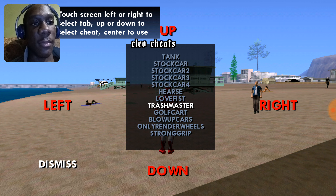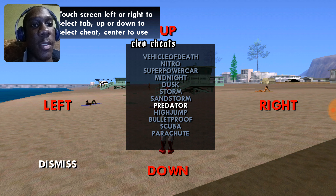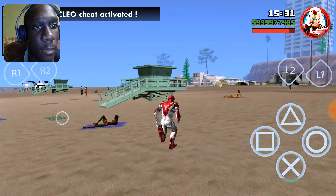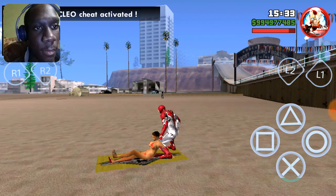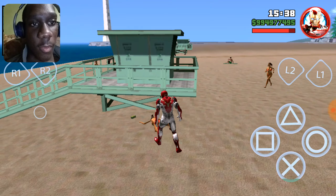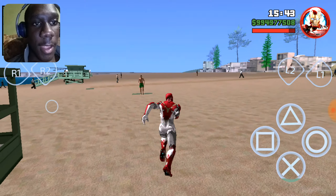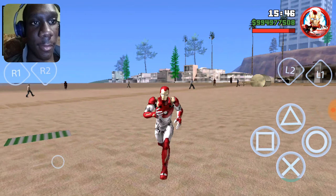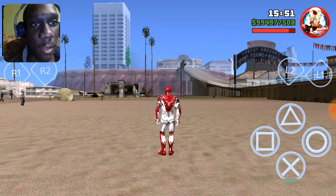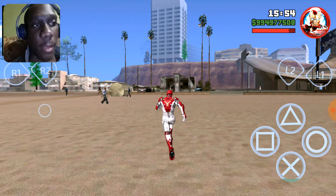Funny how invincibility wasn't already installed, but no worries. Where is it — super punch. This is the latest armor too, you know. I'm pretty sure the Star Tower was installed with this mod, so I'm gonna fly over the city and see if I can find it, but first let me try these other attacks.